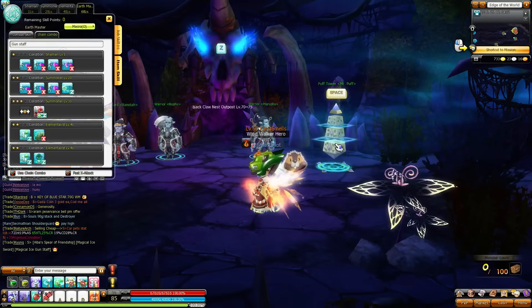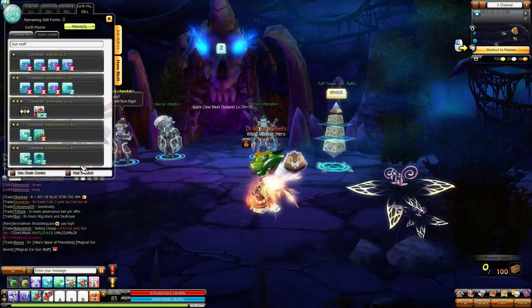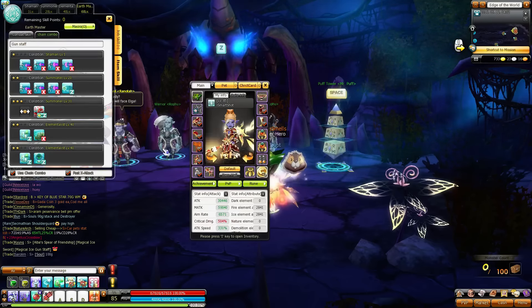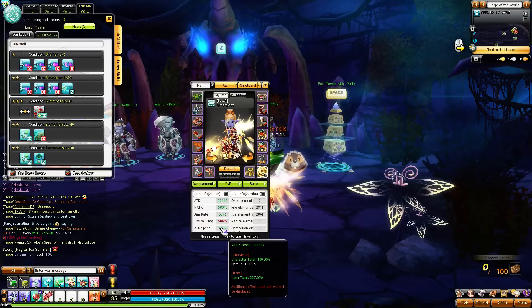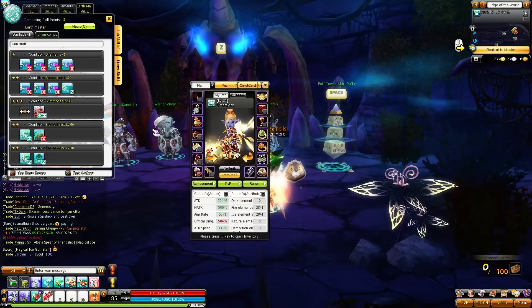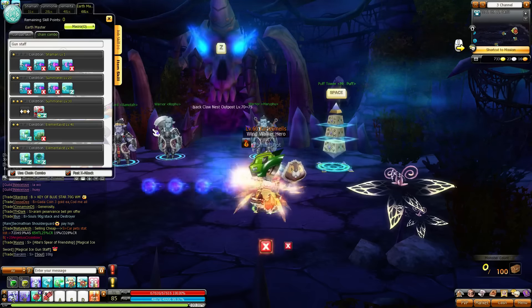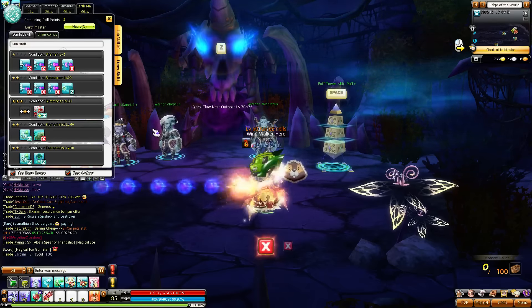Good morning everybody, it's Mike here. I haven't actually tried this yet — this is the new fast shoot option, pretty cool, it's right at the bottom there. I've got 331% attack speed on my summoner right now. It'll lower that a bit as we go, just raise it up to 341%, that seems respectable.